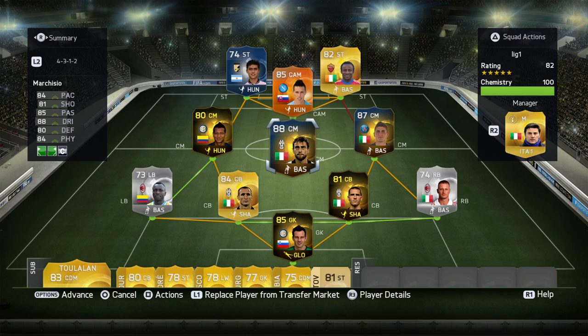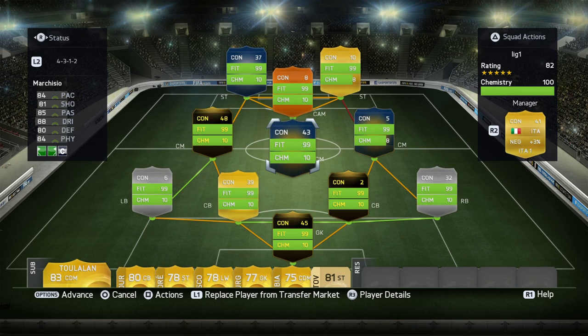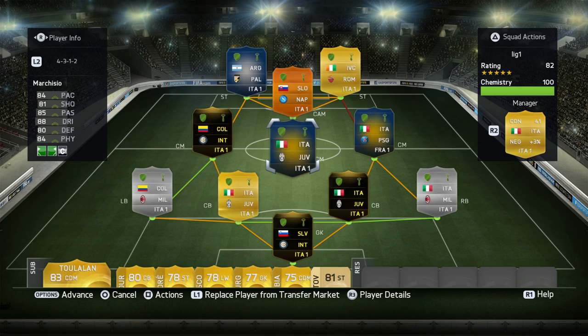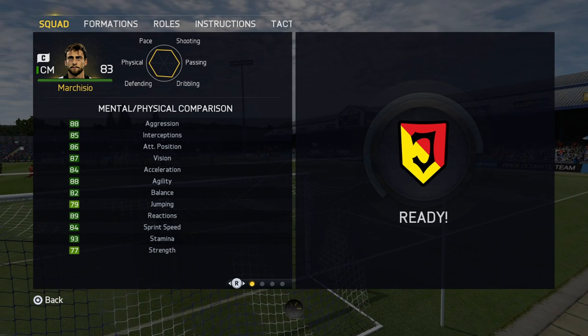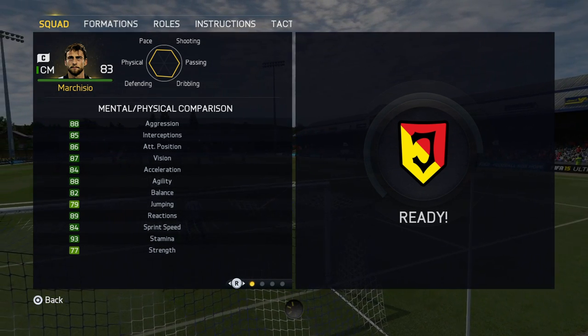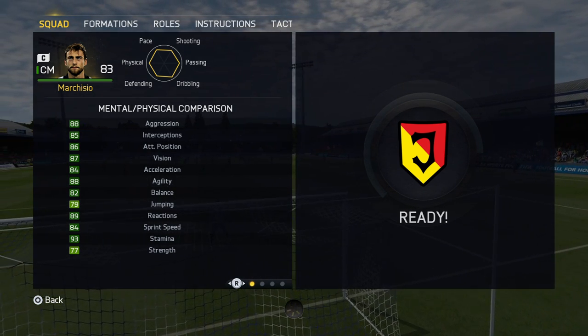What is going on guys? Welcome back to another player review. We are going to be looking at Team of the Season Marquisio. He is in the Arturo Vidal Club. Every stat over 80 on the card looks completely insane. But as you guys know, we are going to be pretty strict on these Team of the Season cards.